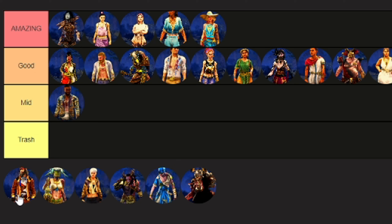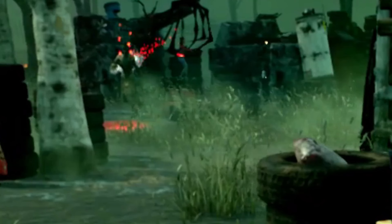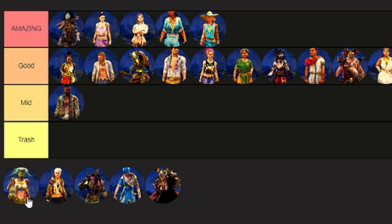Next up we've got the Goddess Mouse Jane outfit. This one is honestly pretty cool — I quite like the full white dress. It really fits with the Greek theme quite a lot. I'm going to put this one in Good tier.